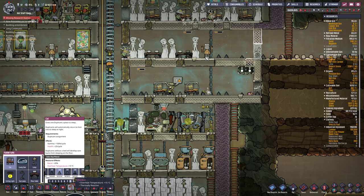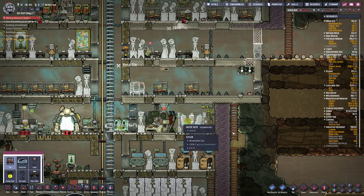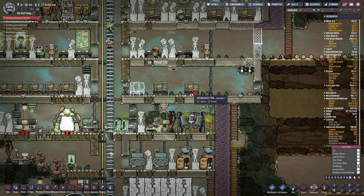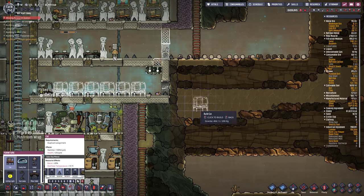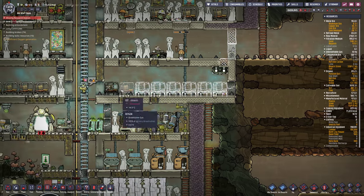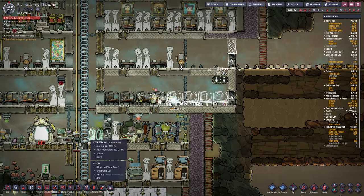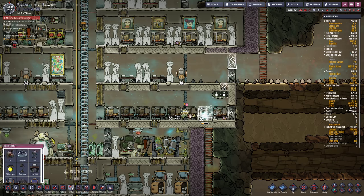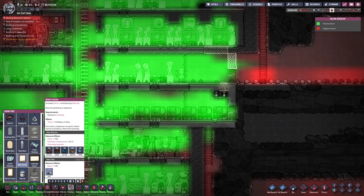So we'll go max squishage for the dupes. I'm not going to use plastic beds because they're not really necessary. Two, four, six, eight - who do we appreciate? Dupes! Paintings - we're going to go kind of boring, old school.